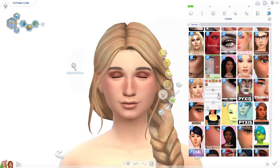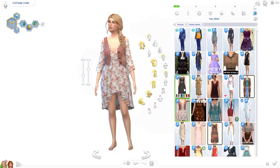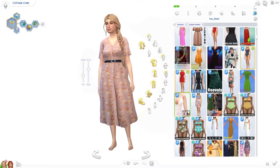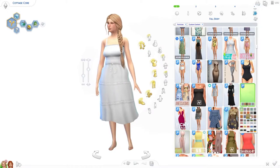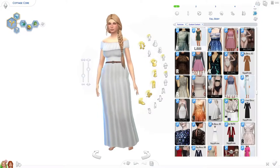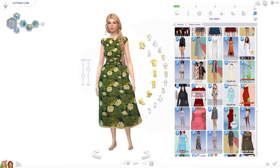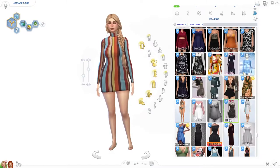Whether you have the new cottage living pack but just need more cottagecore items in your game, or if you don't have the pack but want to jump in on the hype, then this is the video for you. I have put together four cottagecore inspired outfits for you in The Sims 4, and the custom content list with links to all these items has about 50 items for you to download. So if you want to live out your cottagecore dream in The Sims 4, keep watching and check out the CC list linked in the description.